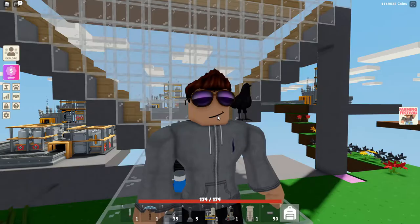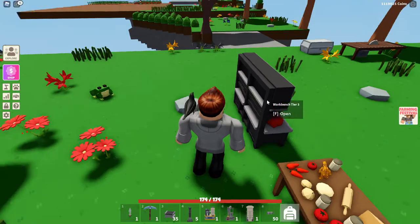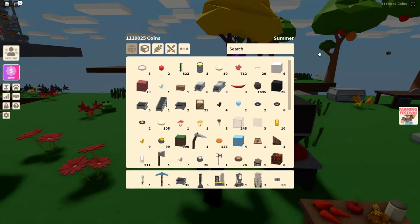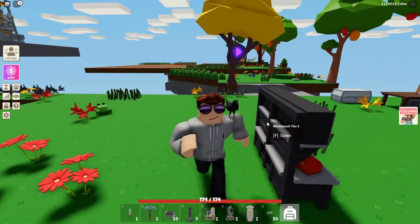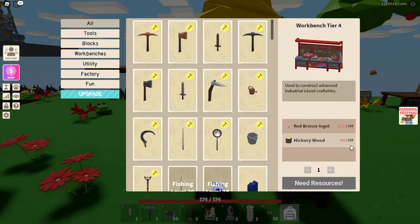There are two ways of getting this. The first option is to make a workbench tier 4. It takes 250 red bronze — watch my video on how to make red bronze if you do not know how — and hickory wood, which you get by getting a hickory sapling. You just mine down the tree and then you get hickory wood. It takes 250 red bronze and 250 hickory wood, so it's expensive. But if you can do that, that is the best way because it creates an infinite oil block.